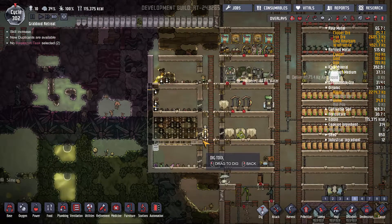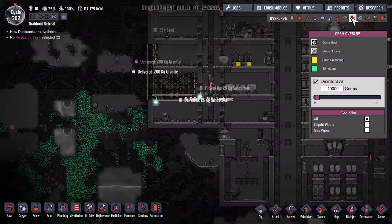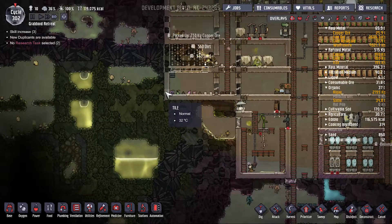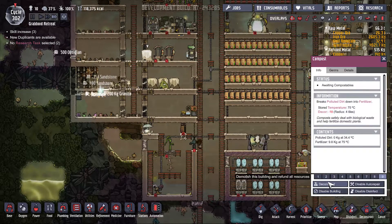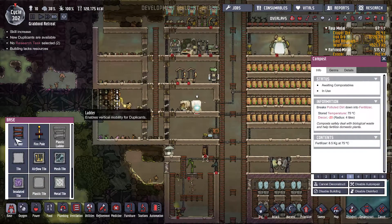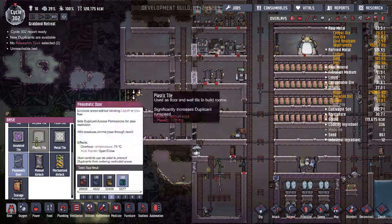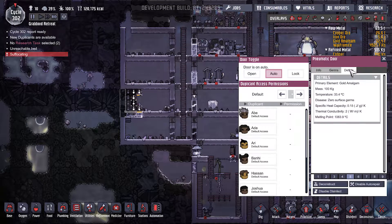There is some digging that needs to be done because of falling sand, and germs - this is getting infected but it looks like it's handling itself, so I'm not going to worry about that too much. I am going to deconstruct those. Let's put in some other pieces. Some of those doors might not be iron. Suffocating - okay, one second. Oh, how did you get down there?